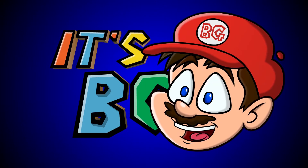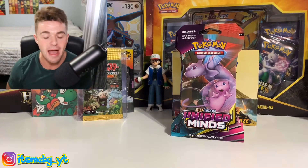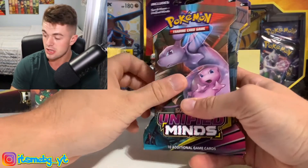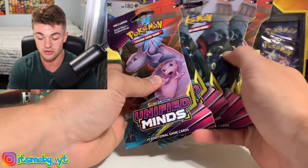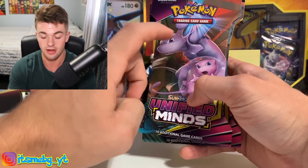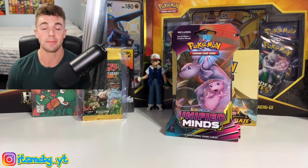It's me BG! What's going on everybody? It's me BG and today we are back with another banger video. In today's video guys, we are going to be opening up some Unified Minds blister packs. We're going to be trying to pull the rainbow rare form of Mewtwo and Mew. And if we can get it, I'll go absolutely bananas.